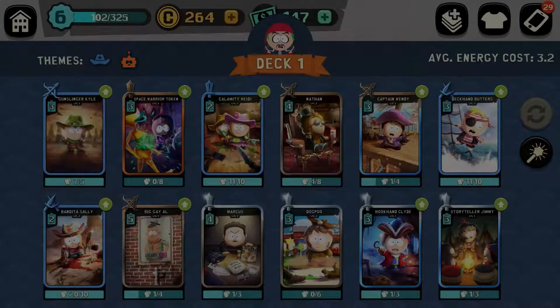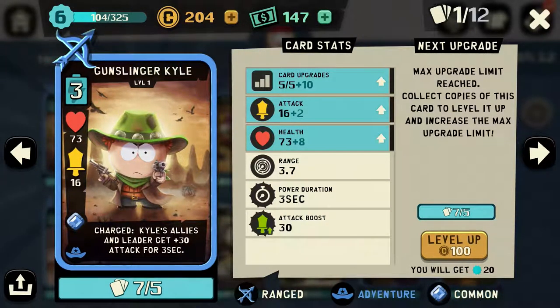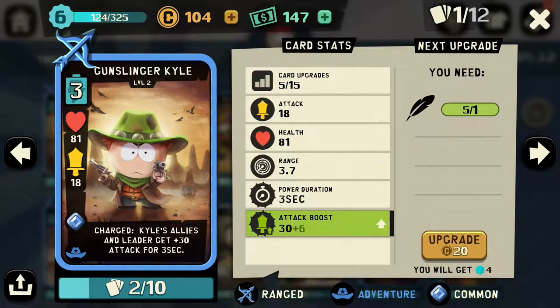Let's look at Kyle. Right below card stats it shows card upgrades — four out of five. I need to upgrade this card five times and have five Gunslinger Kyle cards. Right now I have seven of five and I've upgraded it four out of five. So we'll upgrade one time and now it says max upgrade limit reached — collect copies of this card to level it up. Card upgrade five out of five, I have seven cards and only needed five, so we'll level it up. Bam, just like that. And that's how the upgrade is different.